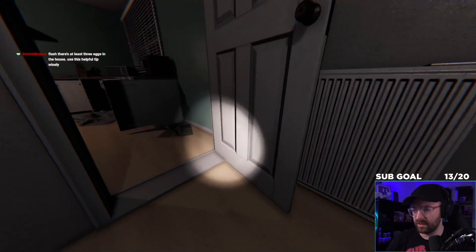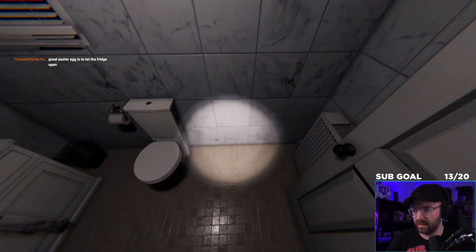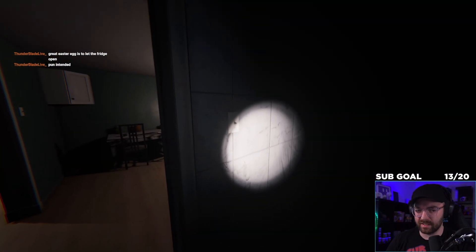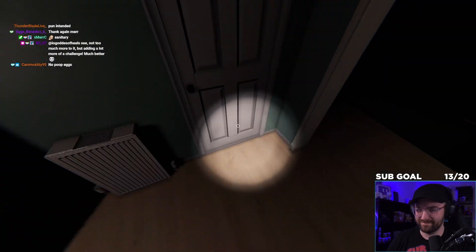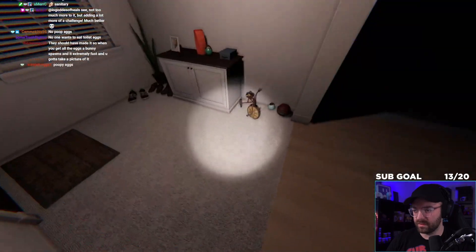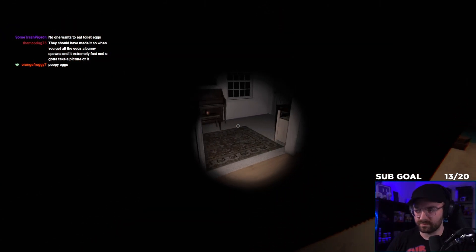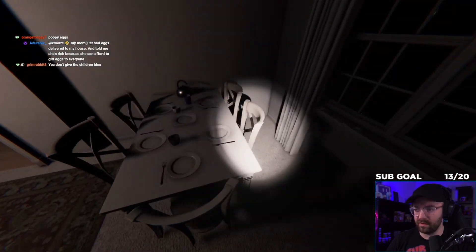I think we're good here too. Moving on to upstairs. Any in the bathroom? They're trying to be sanitary and not put any eggs in the bathrooms. Interesting. There's a light here — I don't think they're in drawers at all. Little poopy egg.